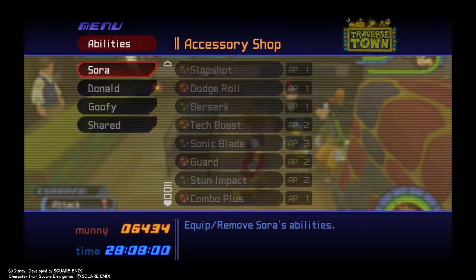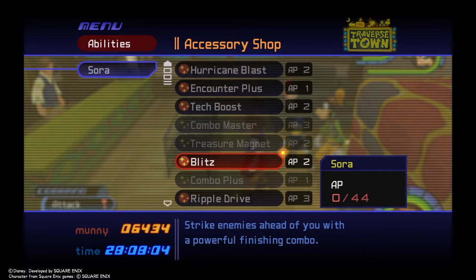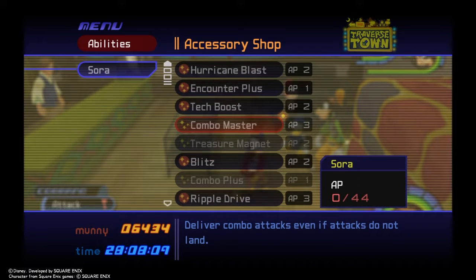We gained a few other abilities — Ripple Drive and Blitz for extra combo mastery. We also have Combo Master, but that basically makes me keep on attacking. It's good for keeping those combos going, but sometimes it makes you mess up your attacks, so right now I'm going to keep it off.